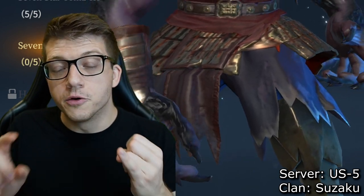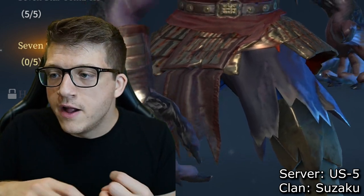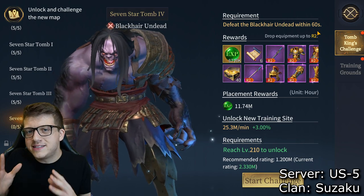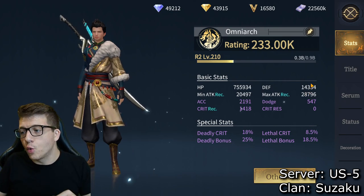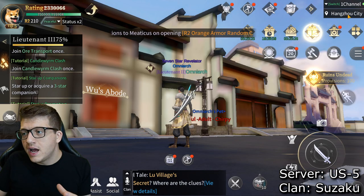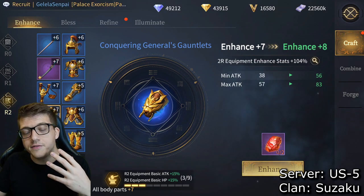For example, this seven-star Tomb 4 requires defeating the Black Hair Undead within 60 seconds. There are two lose conditions: dying from low defense or HP, or surviving the full time but not killing him within 60 seconds. Whether my defense is 5,000 or 15,000 doesn't matter if I can't beat him in time. So when you have a choice, I'd always recommend leveling up things that prioritize your min and max attack.